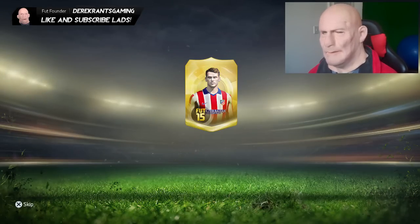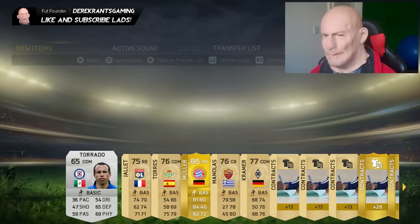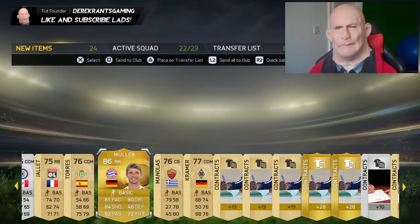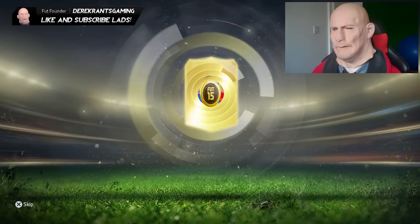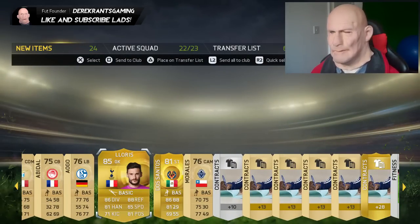Come on, something similar. 86 — it's only 86-rated Muller, but another nice high-rated player. What have you got for me? 85-rated Hugo Lloris! That again is a decent pull. He's not one of the most expensive players, but one of the best keepers on the game, so I'll take that any day of the week.